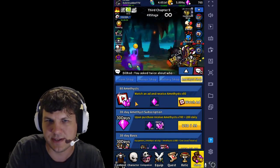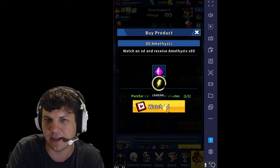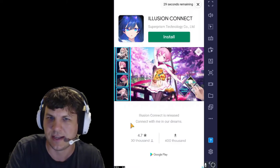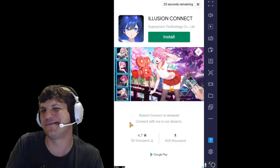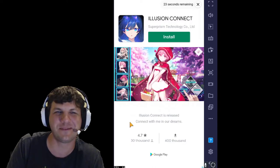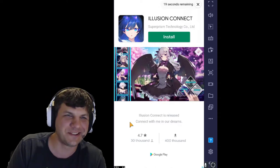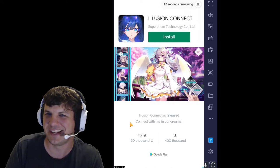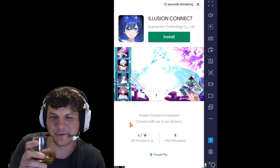The amethyst shop has an option to watch an ad every 30 minutes, and when you do you'll get a number of crystals. This is why it's so free-to-play friendly — you don't really have to pay attention. You just throw on the ad, let it run for 10, 20, 30 seconds, then close out of it and they give you the stuff. I got 80 crystals. Good for me.